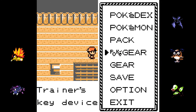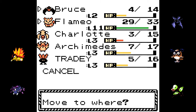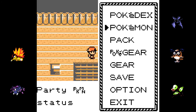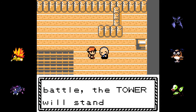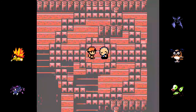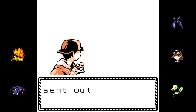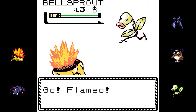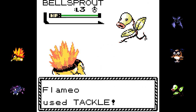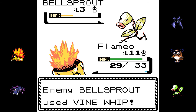In that version, they gave a pretty radical glow up to a lot of these towns. Violet City in particular — they made the whole traditional Japanese architecture theming a lot more overt in that version. I mean, it's pretty overt here, but they really ramped it up to 11. On the way up to Sprout Tower, there's a couple of nice little bridges and some stonework. I love the visual upgrades in HeartGold and SoulSilver, they're pretty awesome.